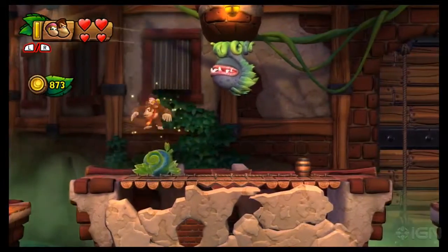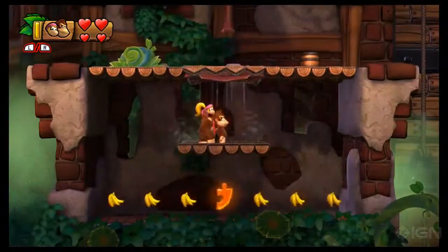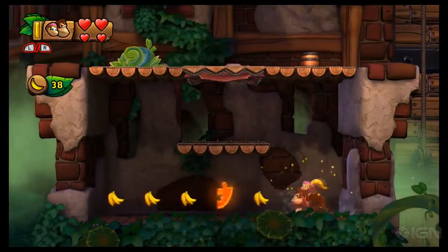Right near the beginning, slap the ground underneath this plant to reveal a hidden cove with the first puzzle piece.